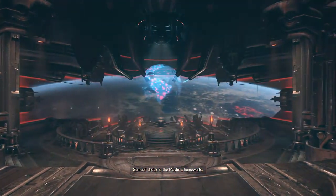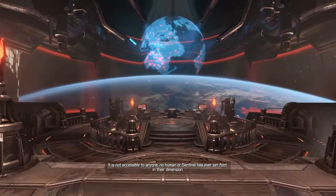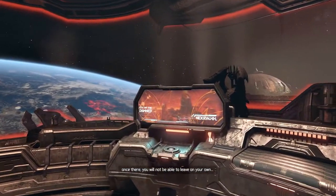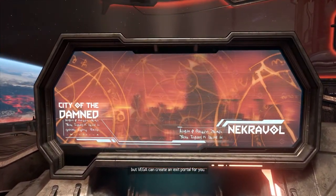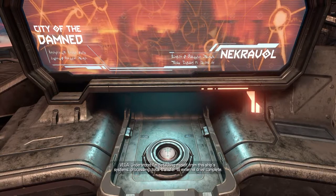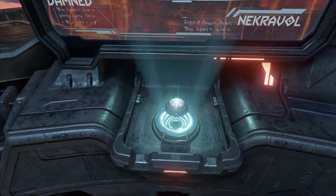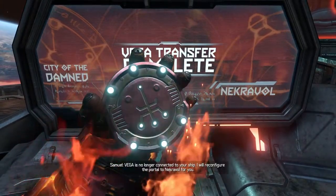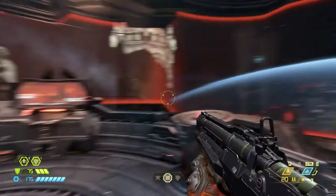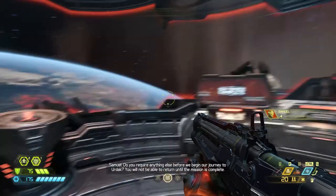Urdak is the Maker's whole world — it is not accessible to anyone. No human or sentinel has ever set foot in their dimension. You can use the Maker's origin factory in the hell city of Necrovol to pass through the void. Once there, you will not be able to leave on your own, but VEGA can create an exit portal for you. That is why you must bring VEGA through the void with you to Urdak.